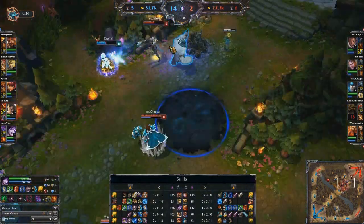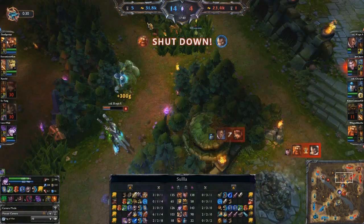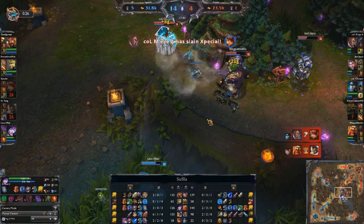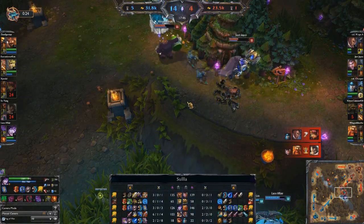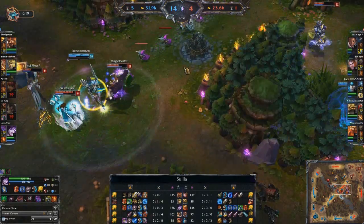Out comes the Culling ultimate from Lucian, who continues to DPS. Is this going to be enough? Yes — they get the shutdown on Annie. Meanwhile over here, Graves gets caught out as well. So that's a double kill for the red team — a desperately needed double kill. And they got killing sprees on both of them, which gives them some gold. However, the fight is still continuing.